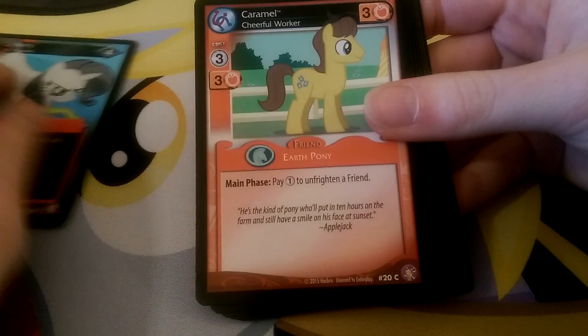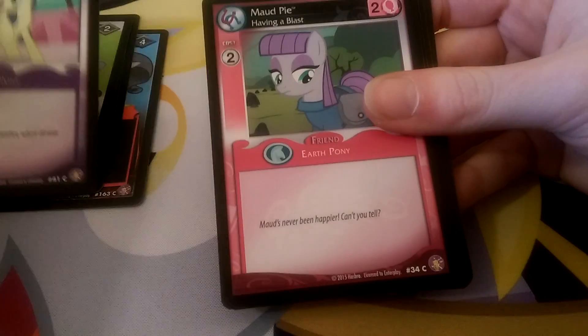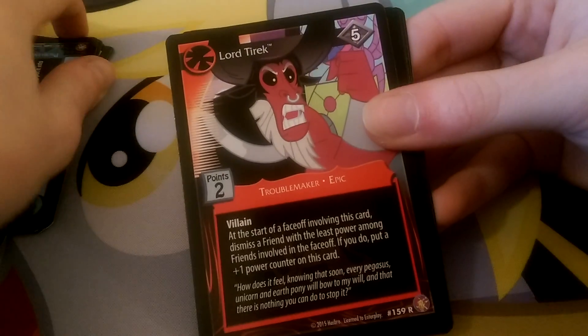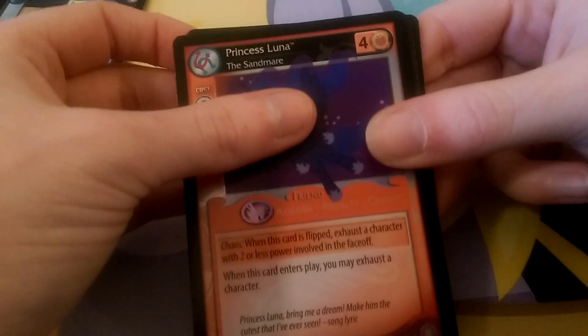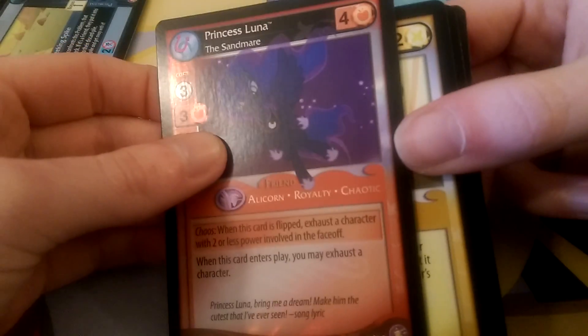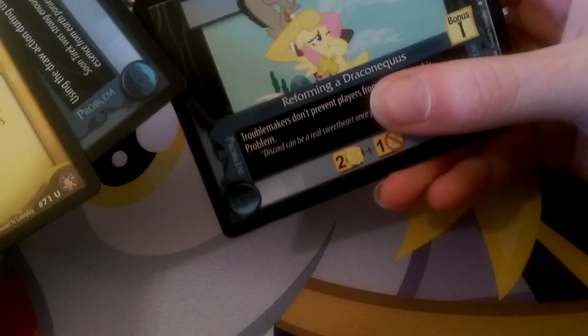So far we have no ultra-rares — well, we have one of the secret rares, but I wouldn't really class that as an ultra-rare. So we have Troublemaker Rarity Hoarder, Caramel, Two of a Kind, Smarty Pants, Bon Bon, Mod Pie, Desperately Seeking Spike. The rare is Lord T-Rick — very interesting, he's a villain troublemaker. Oh, we have a Foil as well — Foil Luna, Orange Luna. And we have Gravy Boat, Drained Energy, and Formatronics. In the structure decks for this set, one of the mains is an orange Luna as well.